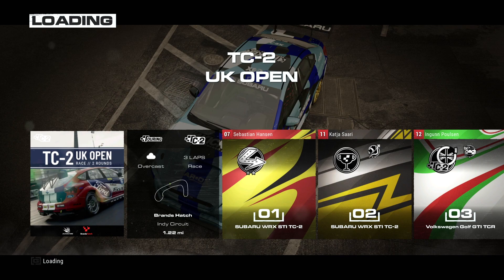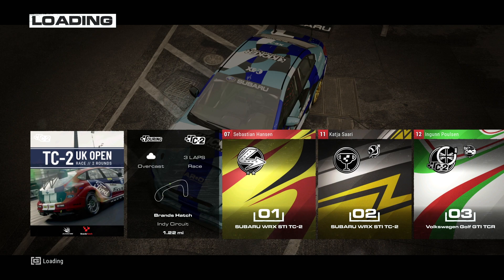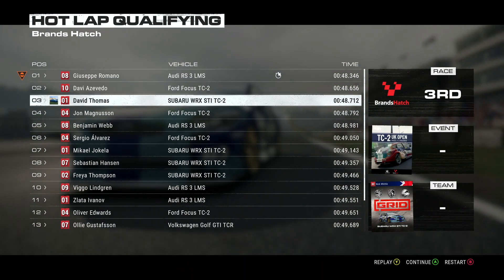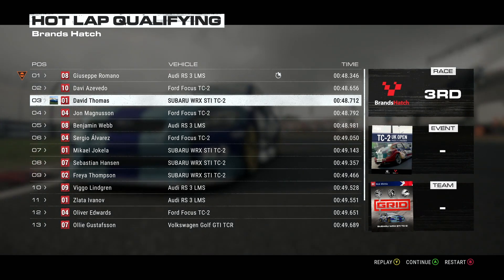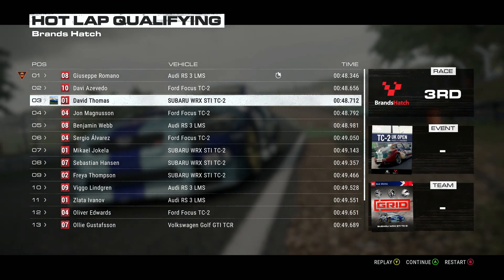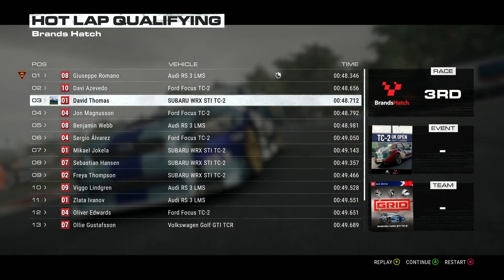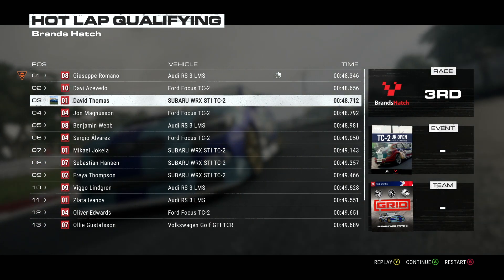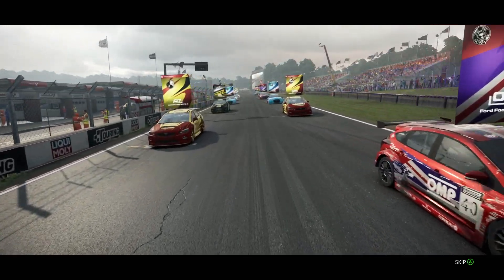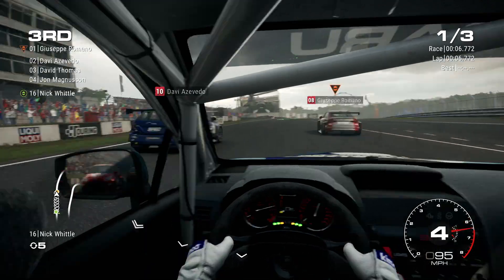On to race two at Brands Hatch, three laps. I'm upping the difficulty this time. Hot lap qualifying puts me third with a 48.712 — not great but it means there's actual racing to do. The difficulty is now set to hard with one more option — very hard. I'll keep it here for now since I'm in a four-wheel-drive Subaru, but things might change when I get into rear-wheel-drive cars like Corvettes and Vipers. Third on the grid.